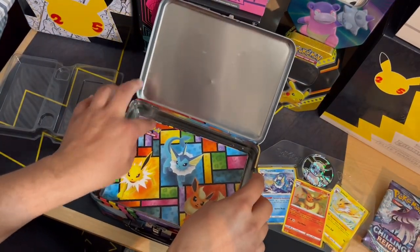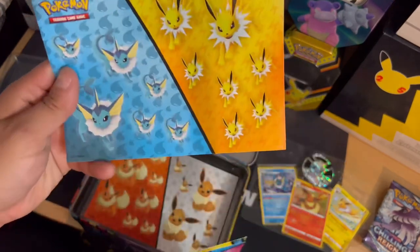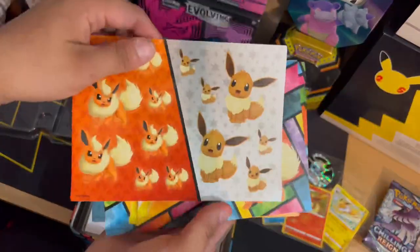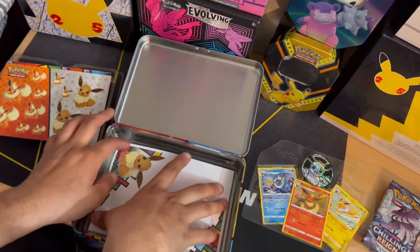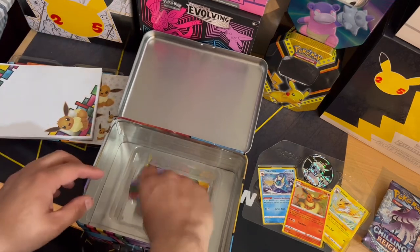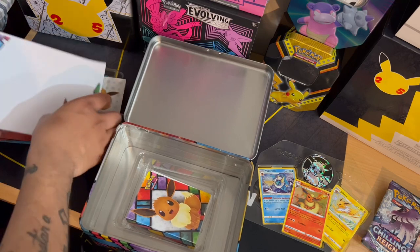As you guys can see, we also get some sort of stickers — very nice stickers right there. And there's a notepad, and a small booklet for the protective sleeves in there. So that's what we get inside.